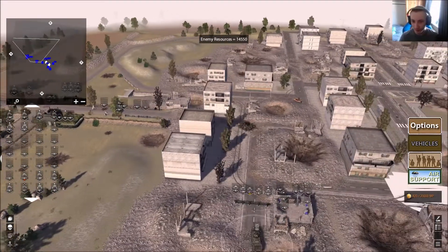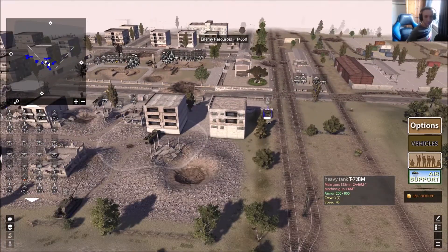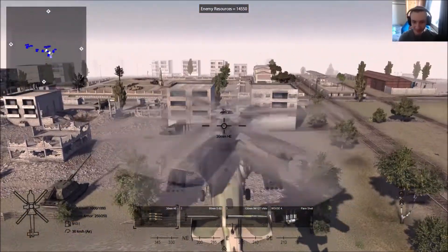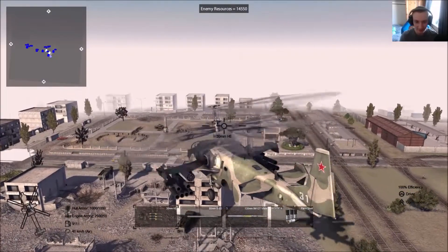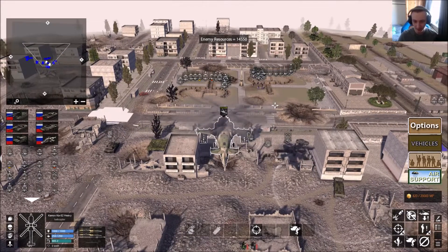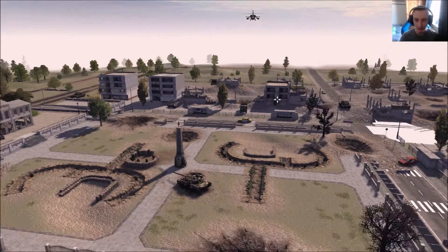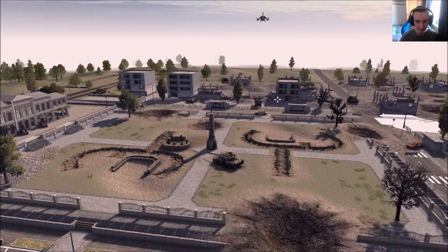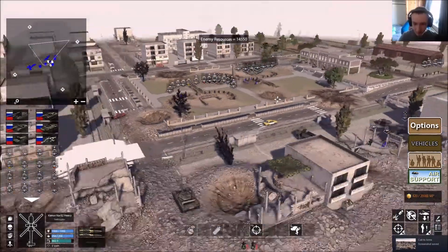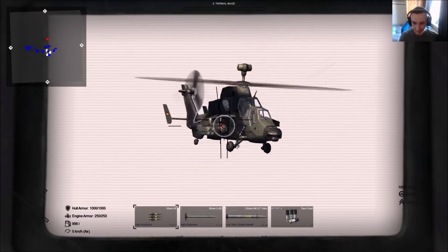We're ready to go — and the hit points just went down, so they've brought something out. I can hear the alarm going off. I'm going to take control of the helicopter. This is exciting — they've already brought out something but I can't see what it is yet. Look at this, this is going to be epic. I've lowered my graphics settings slightly but this map just looks awesome.